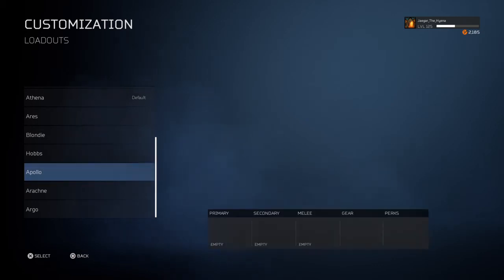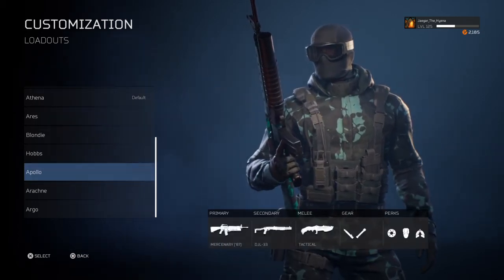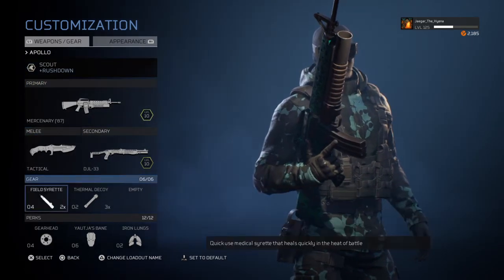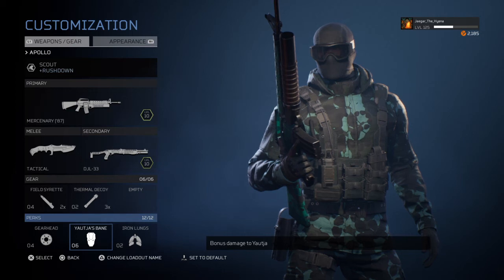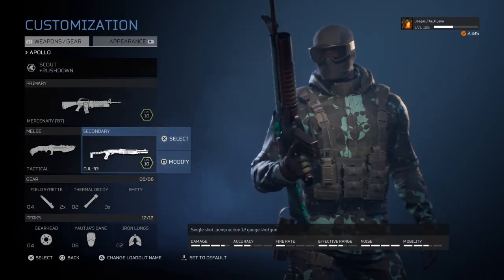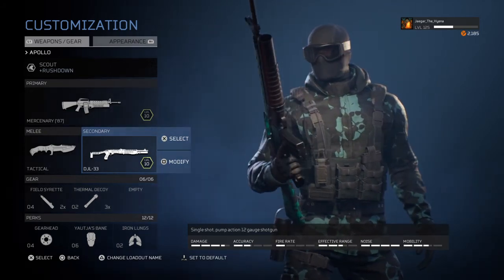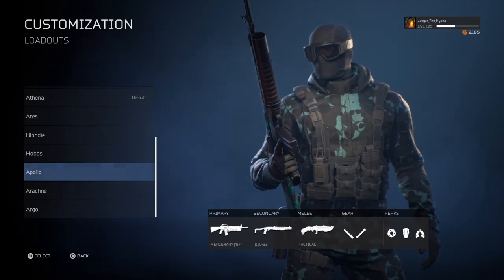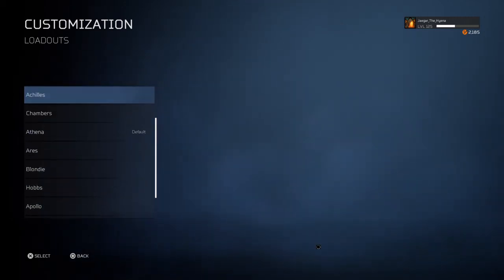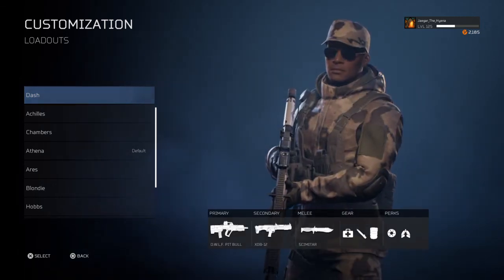I know what you're thinking — where's your other Scout build? I'm using the Mercenary 87 with Rushdown. It's okay — it's a fun way to play the Scout, but it's not optimal. You'll see me use this build a lot just because I personally really like it. But other than Duelist, use Rushdown occasionally. If you want to use a Scout though, use Duelist — it's the best thing about Scout.